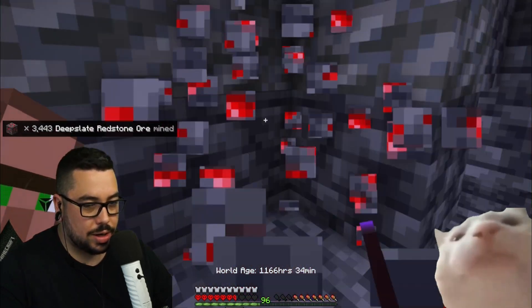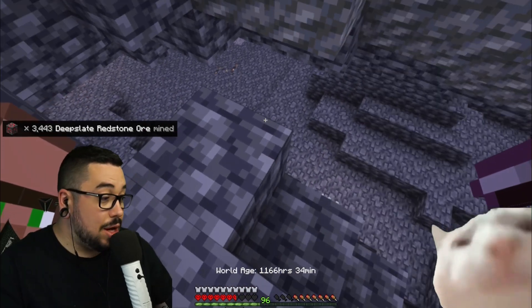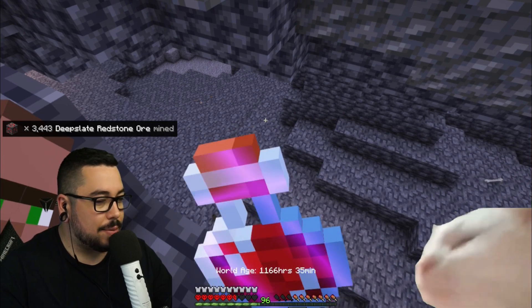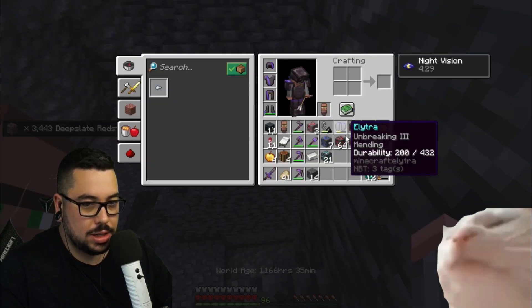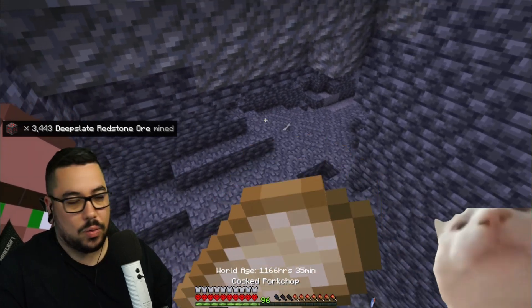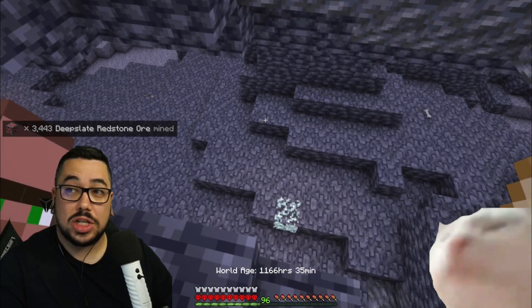But you've got to hold crouch the whole time. But it's super useful, man — immediately walk out of the wall, otherwise you take a lot of damage. You take a lot of damage if you don't walk out of the wall. That's how you stick to a wall in Minecraft.